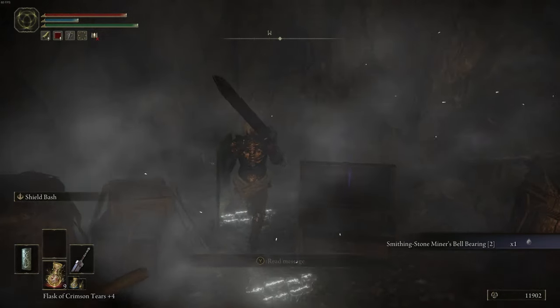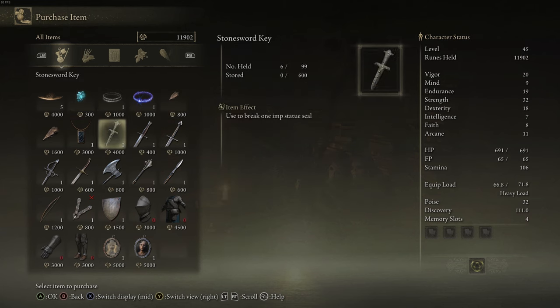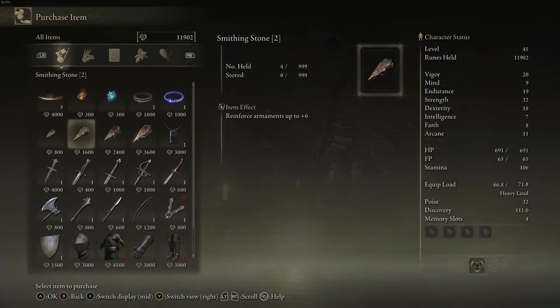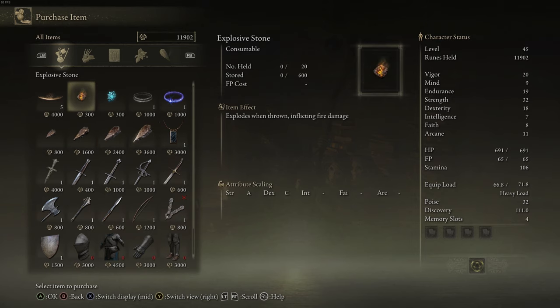That is the chest you're looking for. As you can see, we have up to plus six, and we turn this one in and we have up to plus 12. Now if you need some runes to get these, check this video out.